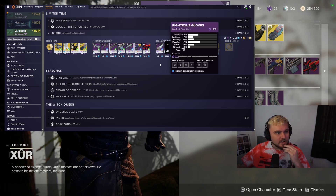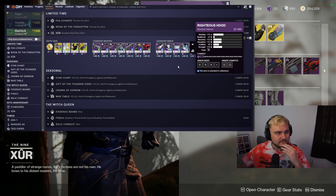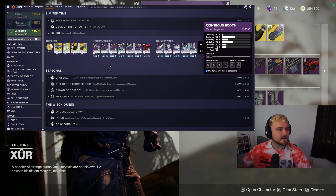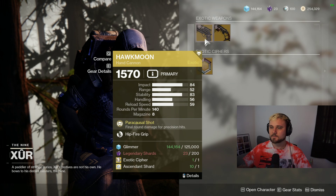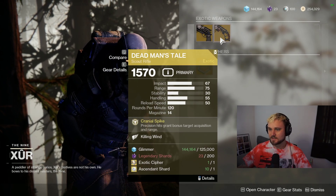Warlock armor: pass on that 59 stats, 62 - will pass on that, and 15 Mobility - pass on those as well. That is a really good pair of boots for the Warlock from Xur this week. Keep in mind you can also go to the War Table and get some pretty crazy armor if you're looking for it.